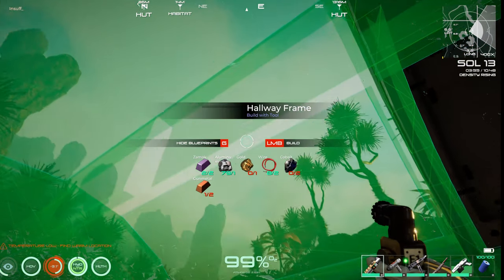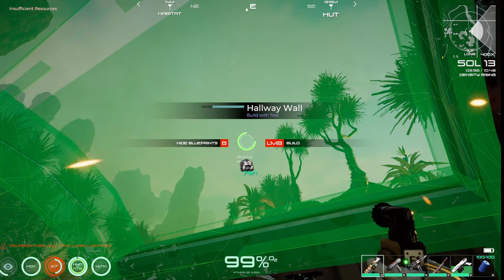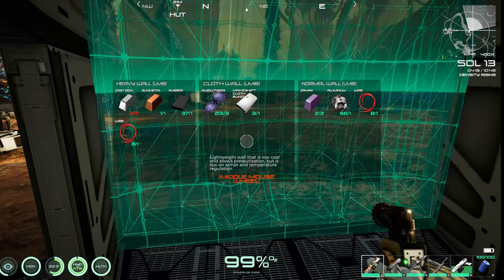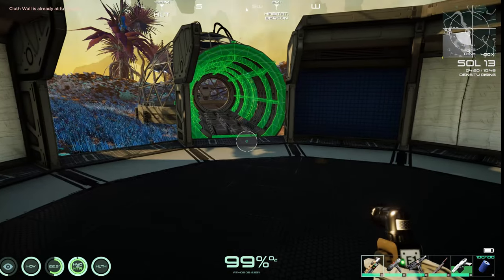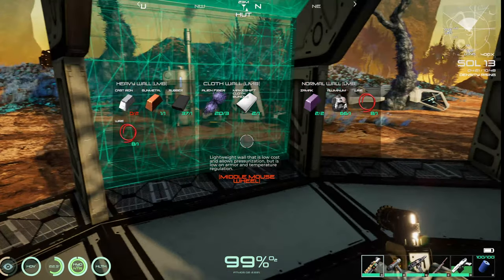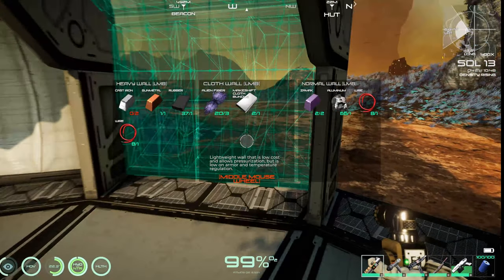I will finish up getting this framing — the panels up — and then I'll be back with you. Let's get a couple of these walls put up. I'm hoping I can put stuff in these spots, and I want to make sure I have a place to put another hatch.